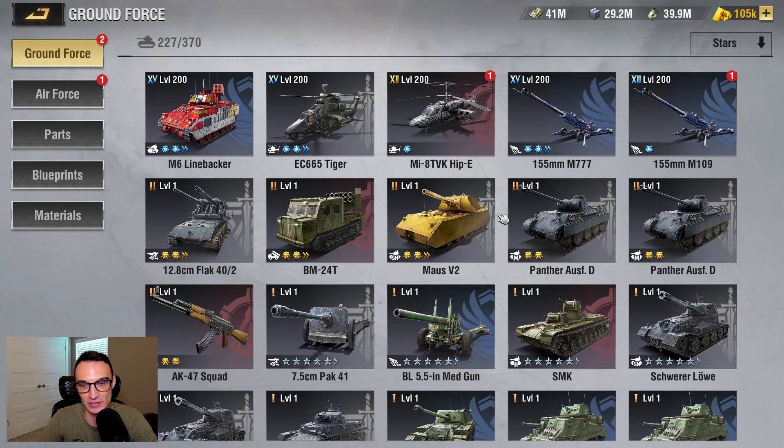I once upon a time had two Liberty artillery units way back when modern units got introduced, but I had to scrap one of them for prototype pieces. I have finally been able to make a second Liberty artillery unit again and I am working on developing that now. So I have replaced the rocket launcher with it, and I have replaced my super heavy tank with the Vanguard helicopter to give me a little bit more flexibility in the open field. I can essentially run my own mini army group if I really wanted to.